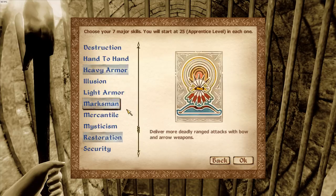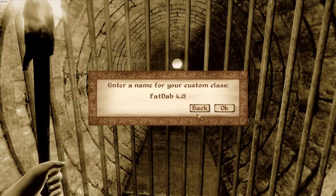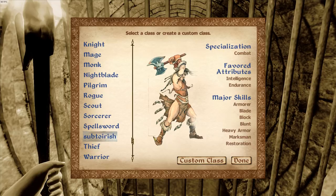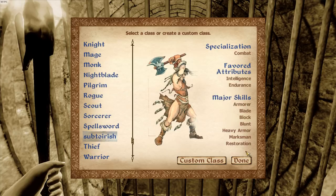We're going to take restoration because healing is good. We'll also take blunt, block, and marksman as the last one. So we have restoration, marksman, heavy armor, blunt, blade, block, and armor. The class name is a fun little joke. It actually thinks we're a Barbarian with that picture, which is pretty similar - the only difference is I have endurance and strength instead of strength and speed.